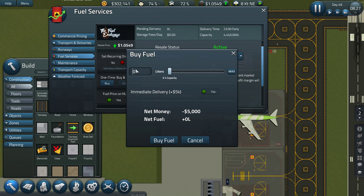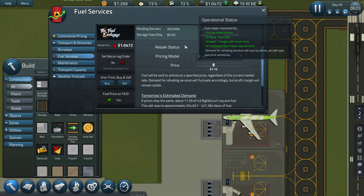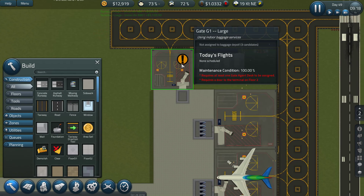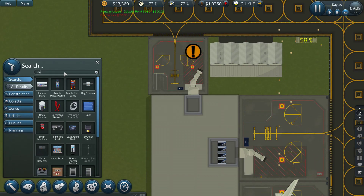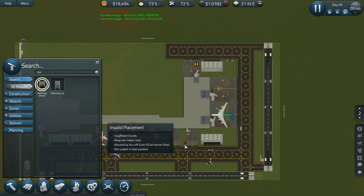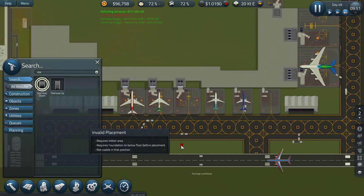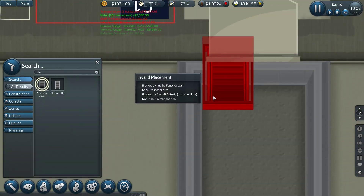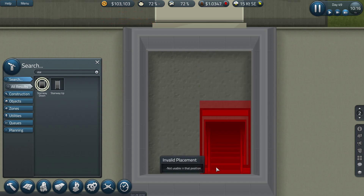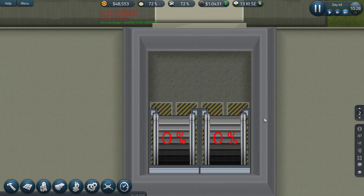We'll buy maybe 300,000 liters. Can't afford that — now I can. I'll buy that and just have it pending; I don't think it would matter that much. Let's hope we get some refueling soon. We have fuel coming in — there we go.